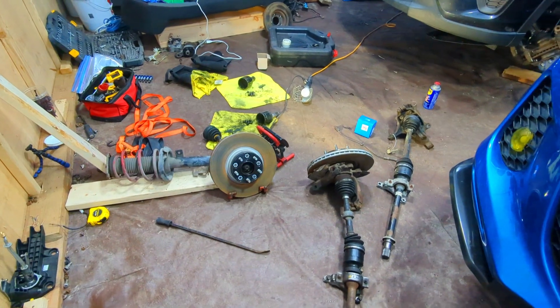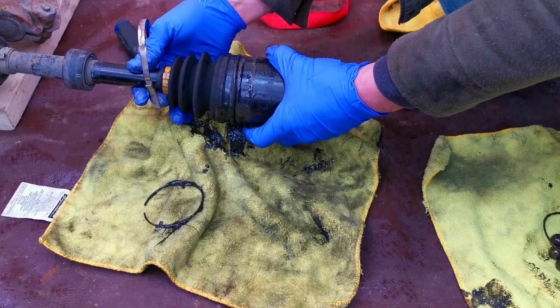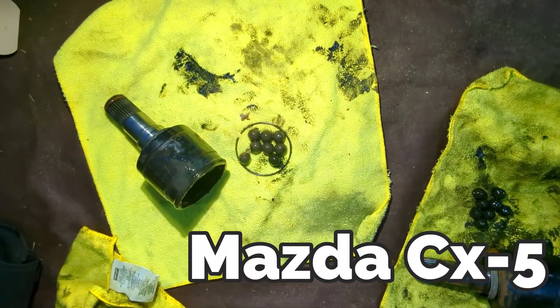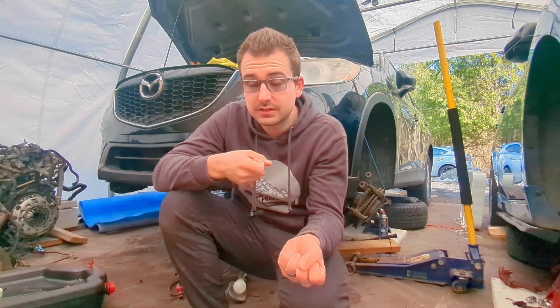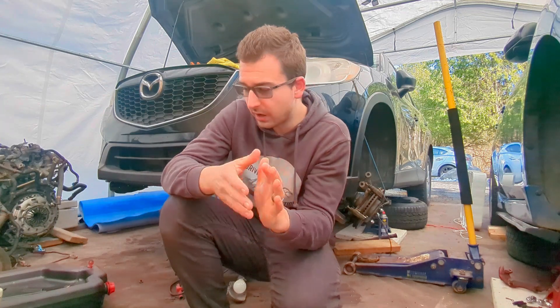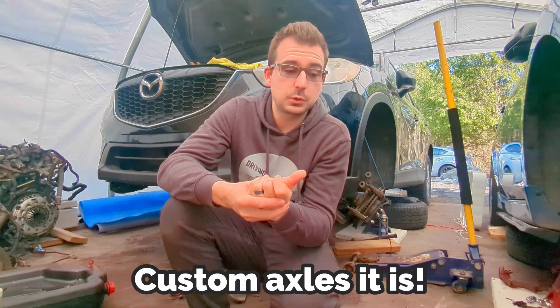I've taken apart the driver's side axle of the CX-5 and the Mazda 3 trying to fit them, but the balls inside the Mazda 3 and CX-5 axles are not the same, so there is some slack and looseness. At this point, I'm going to try to remove the axles completely to see if they just slip into the hub, but I doubt it. If not, I think I'll basically have to get some custom axles to get it bolted up to the transmission properly.